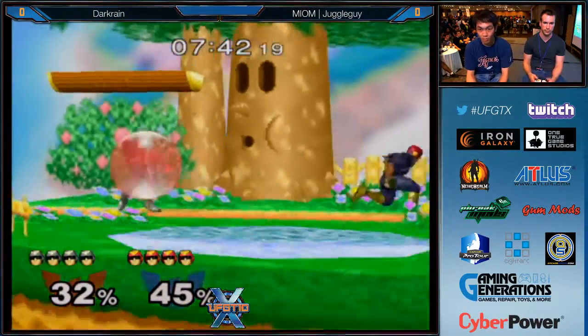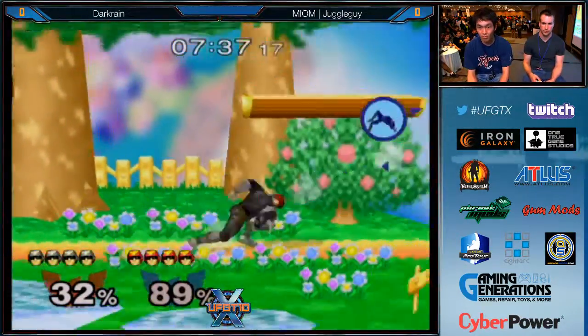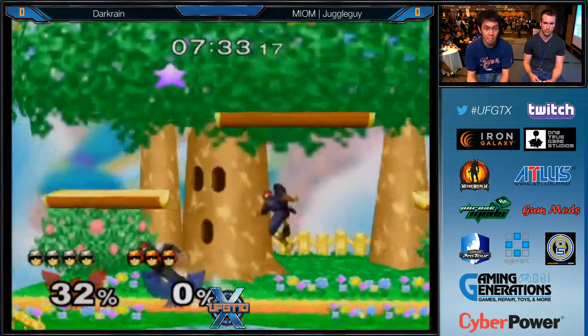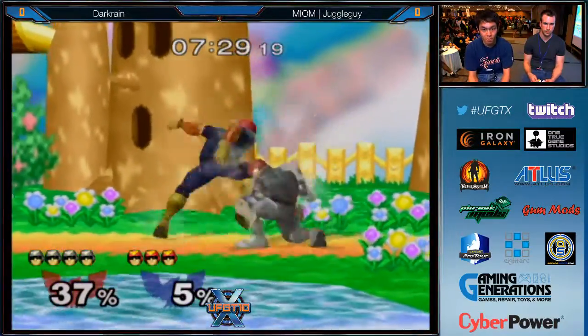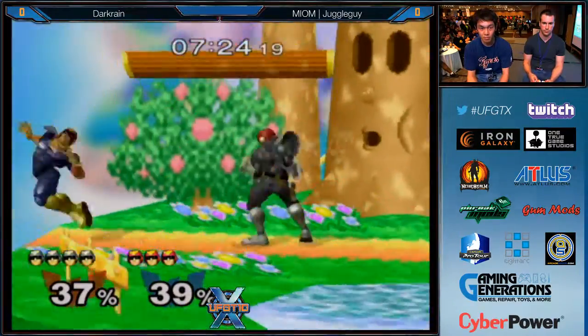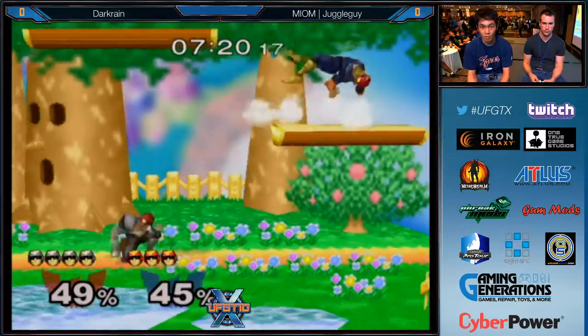You're going to see both players try to throw out a lot of Nair. Zero DI by Juggle Guy — probably caught him dashing. Part of the interesting thing about the Falcon ditto is Nair is like the best way to get in, but you have to properly space your Nairs. You also don't want to throw it out too early, because if the other person gets their strong hit below your weak hit, you win.